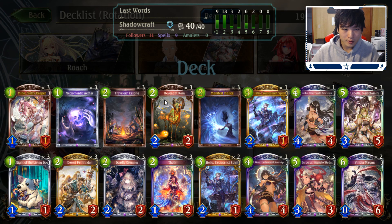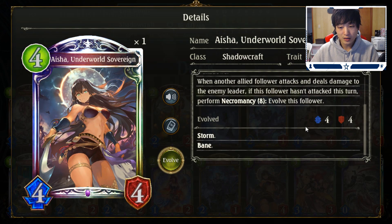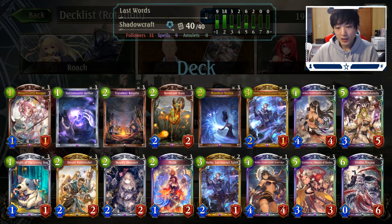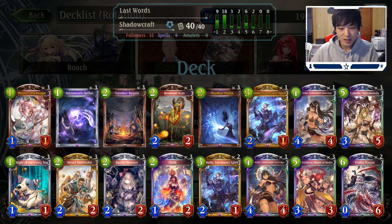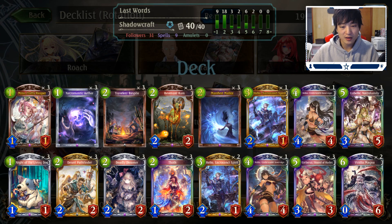It's a very mid-rangey deck, so you're going to try to get some chip damage in when you're ahead on board. We have cards like Aisha, which can get you some burst damage — like 4 damage of storm burst. Running 2 copies of her just so if you draw her it's not too big of a deal. Ideally you want to invoke her. With your last words cards you have a lot of cards that gain shadows, so your necromancy count will go up.